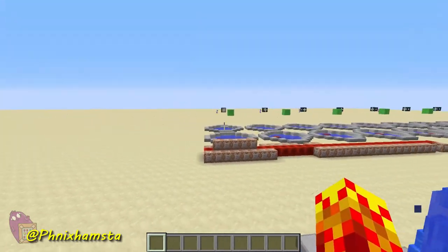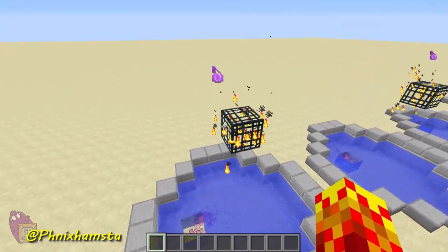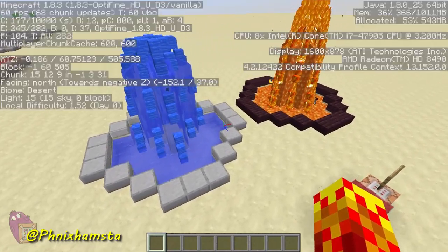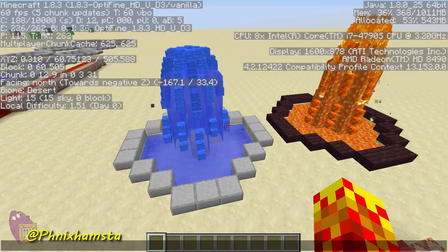And you can see it's a little bit slower now. If I just rock over here, you can see that the mob spawners aren't spawning them properly, and that's because this is actually creating a lot of lag. And if I press F3, you can see that the entity numbers are going through the roof and fluctuating incredibly fast.